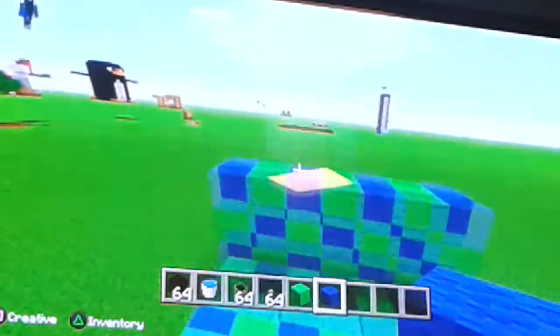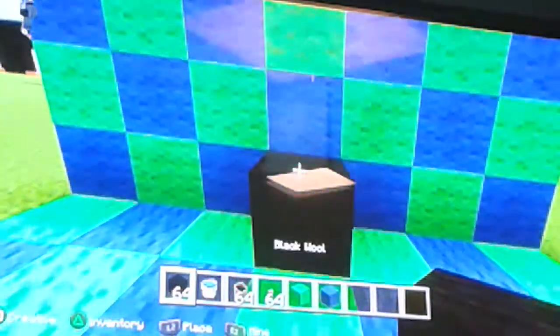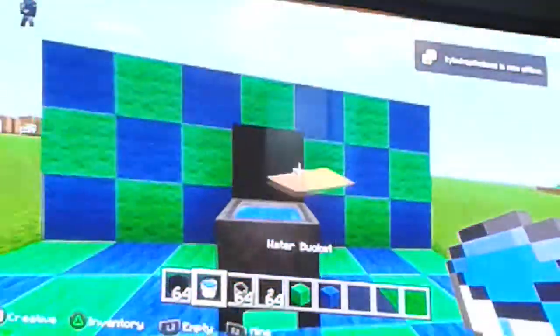Hi guys, today I'm going to show you how to make a toilet in Minecraft. It's pretty simple. Place two wool — black wool — then place a pot and fill it with water.